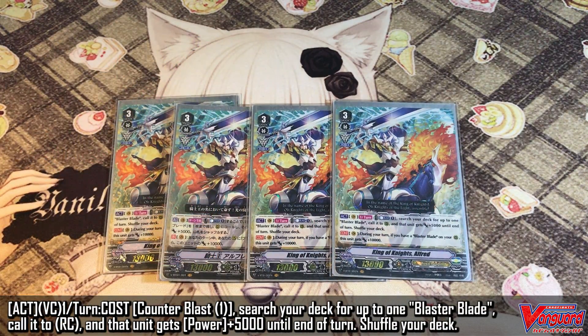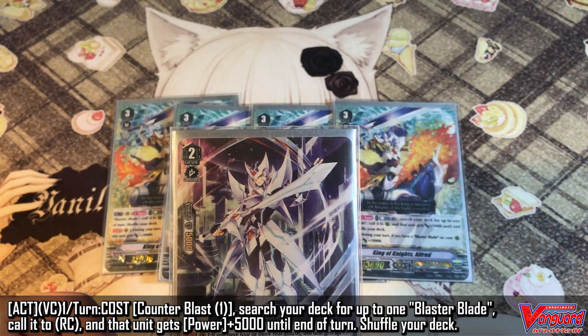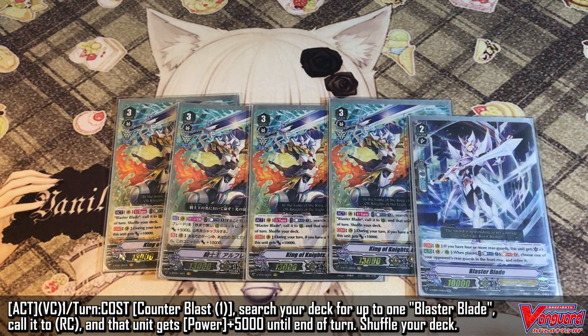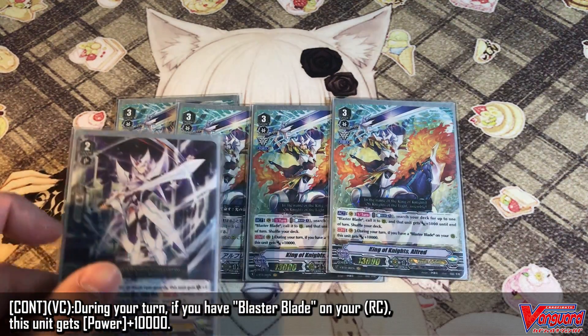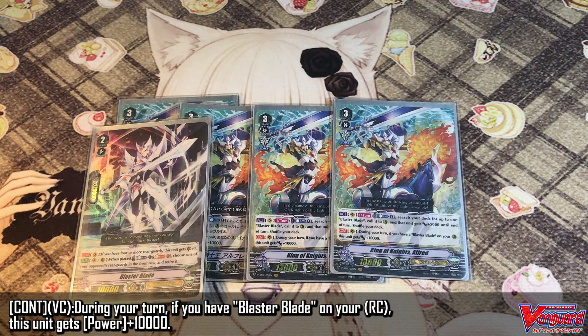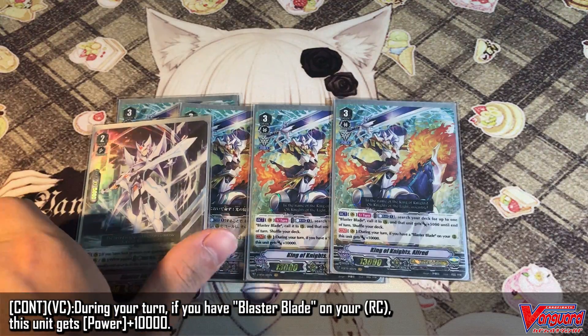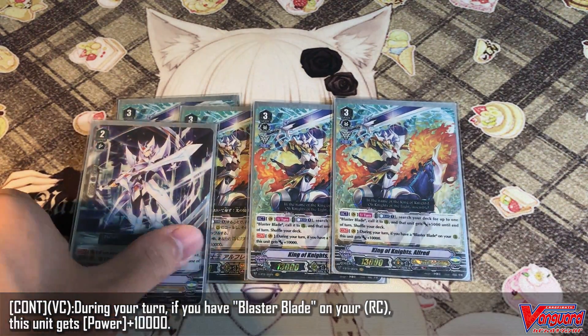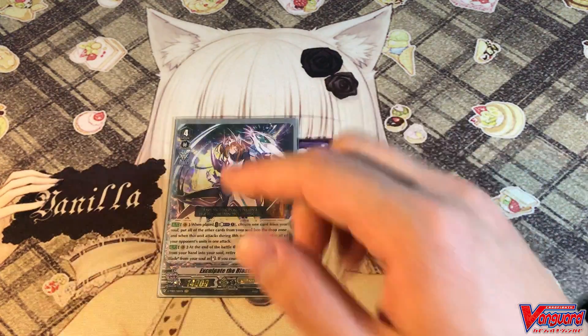His first vanguard ability: once per turn, you can Counter Blast 1 to search your deck for one Blaster Blade and call it to rearguard circle. That unit gains 5k power for that turn, so Blaster Blade will be a 15k, which is very nice for pushing damage. His second ability is: during your turn, if you have Blaster Blade on your rearguard circle, this unit gains extra attack power. So not only do you recruit the Blaster Blade, you also power up the vanguard itself.